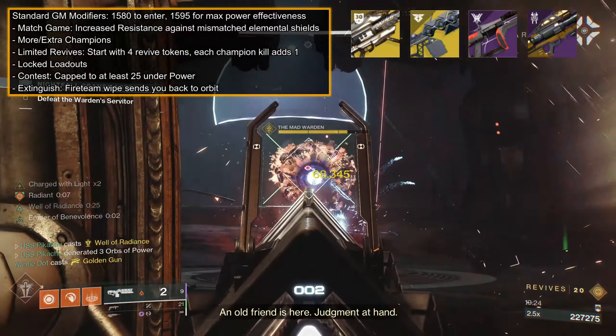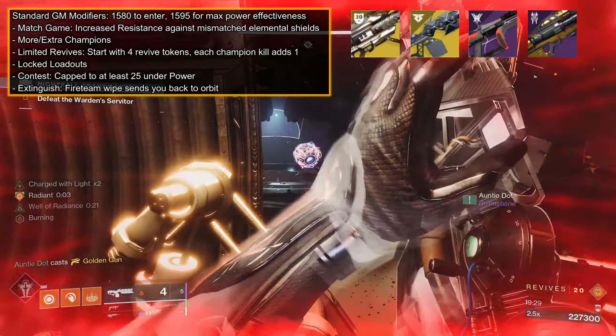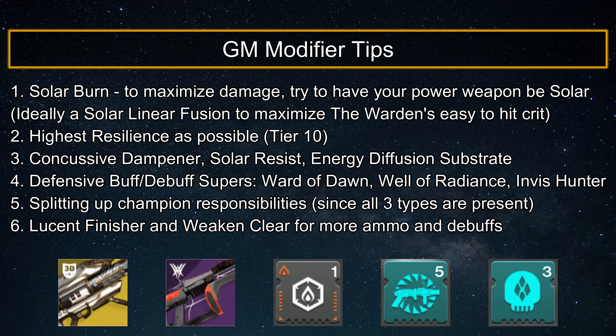To quickly destroy the final boss, bring your best Solar DPS weapons like Sleeper Simulant, Gjallarhorn, Cataclysmic, and Leviathan's Breath. For defense, maximize your resilience and equip Solar Resist to counter most Vex and Cabal attacks. To maximize damage, ideally have one Guardian rocking Lucent Finisher for more heavy ammo, and Weakening Clear for an easy debuff.